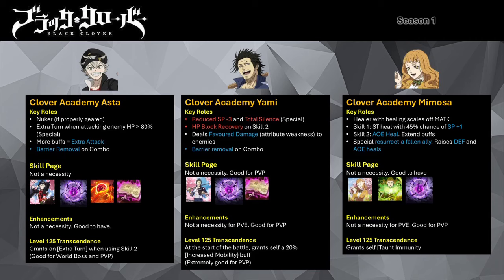Clover Academy Mimosa is the first SSR healer mage introduced to Black Clover Mobile. She offers good AoE healing, and unlike newer released healers, her healing scales off her magic attack. Her skill 1 is a single target attack that heals the ally with the lowest HP, with a 45% chance of granting SP +1 to the healed ally. Her skill 2 provides AoE healing to the party, extends any buffs by a turn, and grants increased damage resistance for 2 turns. Having her skill page improves buff extension by a turn. Her special heals the party by 180% of her magic attack while granting allies an increased defense buff for 2 turns.